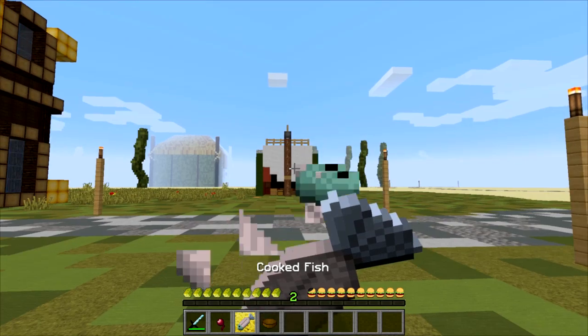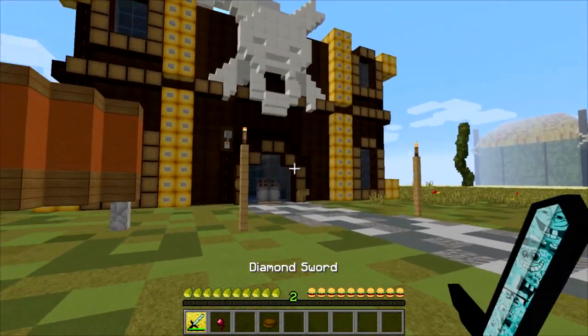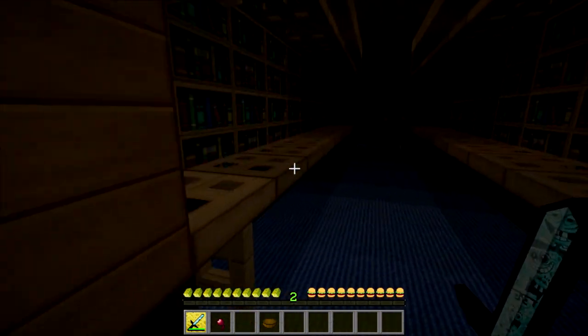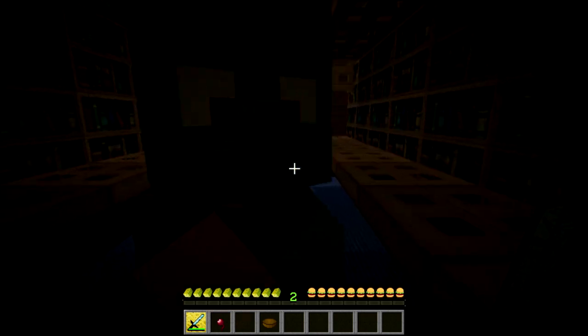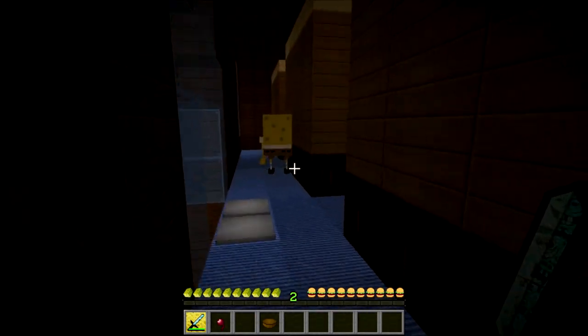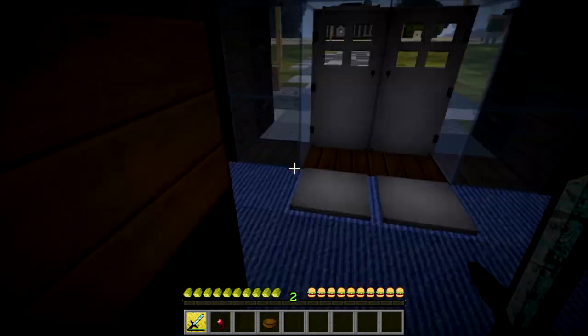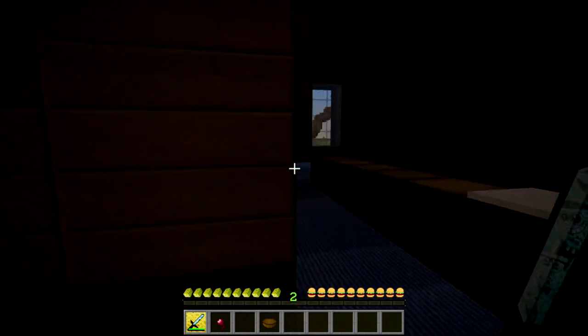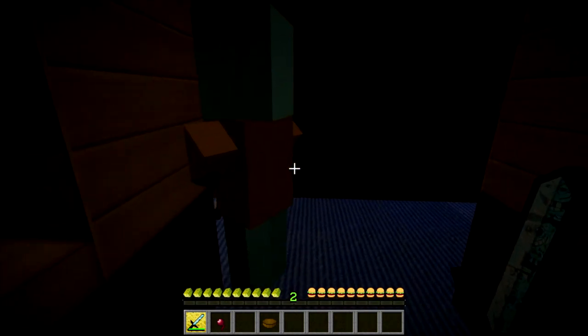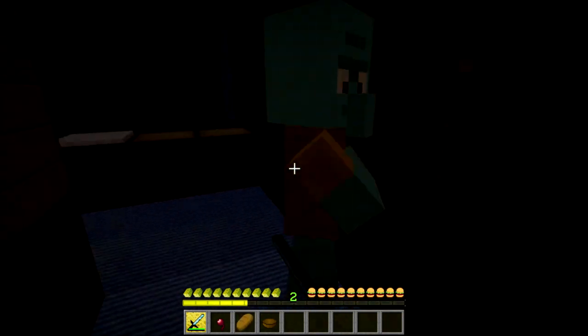I'm getting kind of hungry so let me eat this cooked fish that I got from a creature that wasn't a fish or a sea creature. What the hell is that - a sponge library? And holy shit, there's SpongeBob! And is that Squidward? What are you guys all doing in the sponge library? Every character in the show just comes here and reads for no reason. They just left - Squidward is still here but where did the others go? I just murdered SpongeBob. I just murdered Squidward.